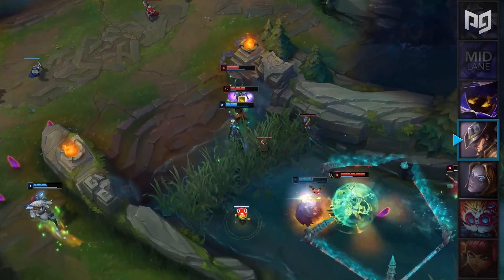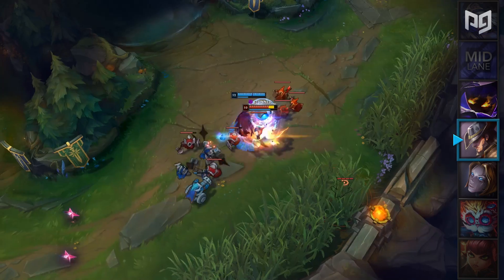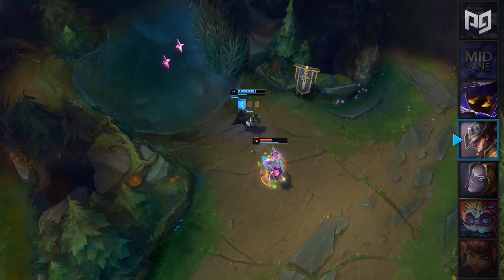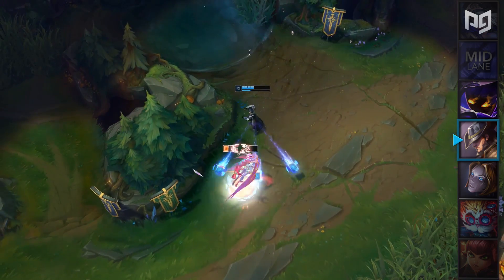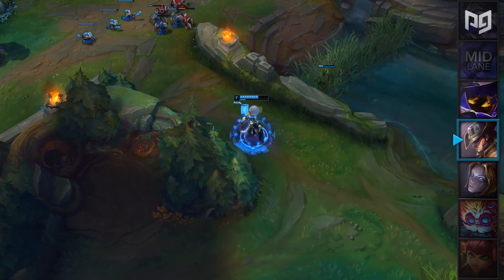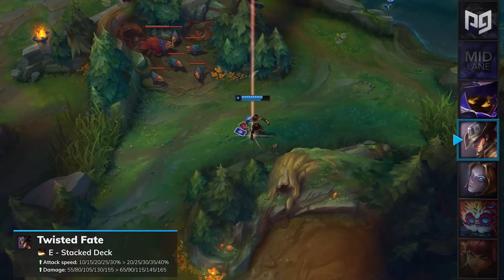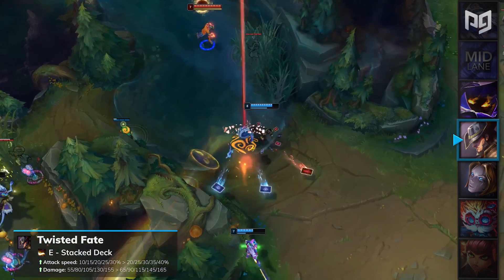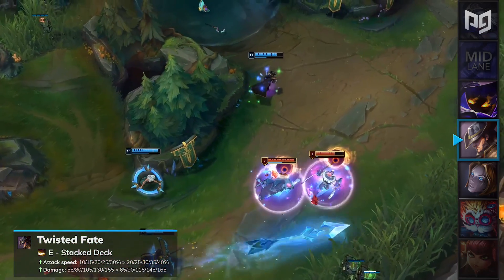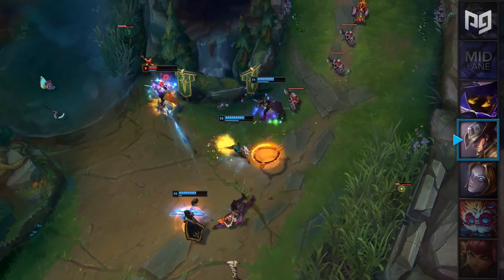Twisted Fate is actually the best mid laner for solo queue, but has been placed in our A-tier for multiple patches now, because only a handful of players in the world can play him optimally. A few that come to mind right off the bat are Dopa and Apdo. In patch 9.19, Riot Games are looking to buff a different style of TF, which focuses more on attack speed and attack damage. His E Stacked Deck will have its attack speed increased from 10 to 30% to 20 to 40%. On top of that, the bonus damage on this ability has been increased from 55 to 155 to 65 to 165. These two buffs are really big for the on-hit Twisted Fate build, and he will be placed in our mid lane S-tier as a result.